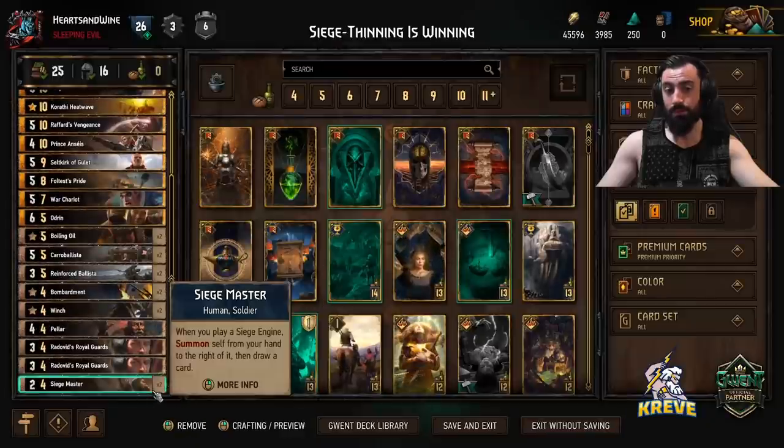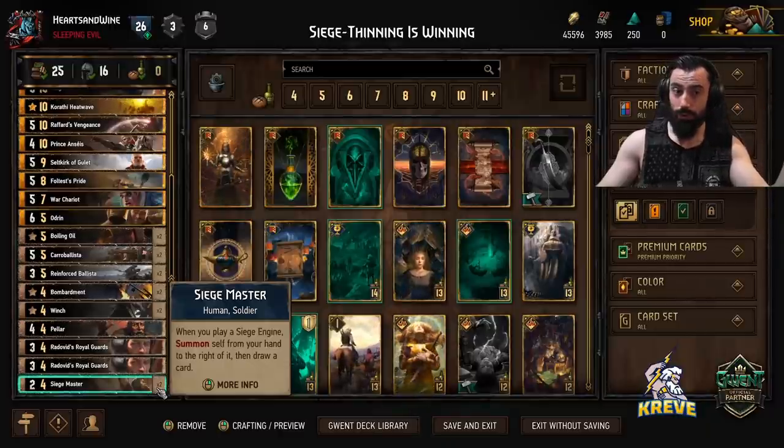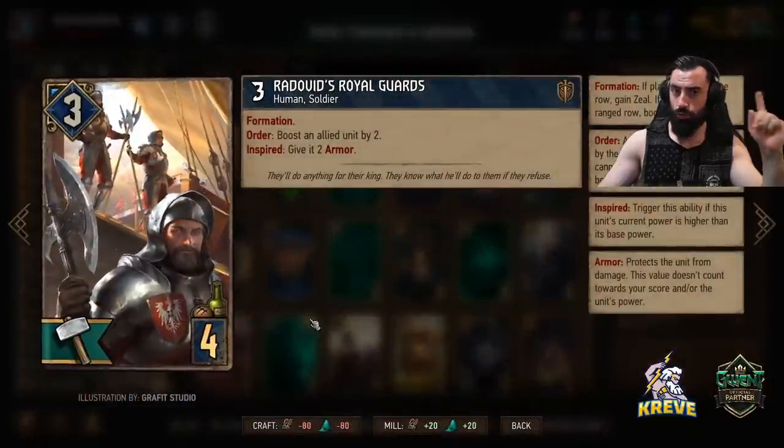With the Siege Masters, if you're going first, probably just take one with you because it does give you good tempo that you could use in round two if you want to push for a bleed. But if your opponent is going first, take them both with you because you could really out-tempo your opponent and win on even round one a lot of the times. Next up we have two Royal Guards.